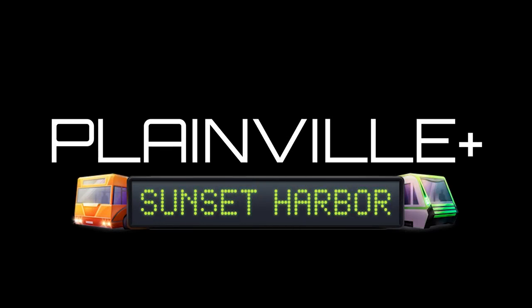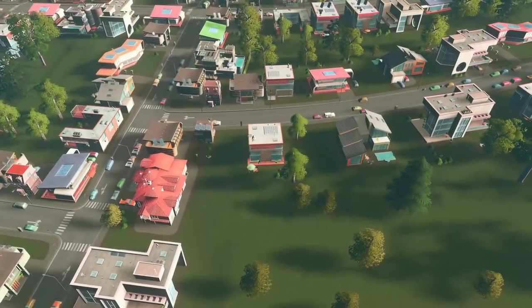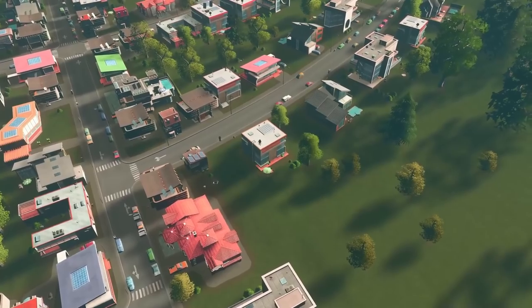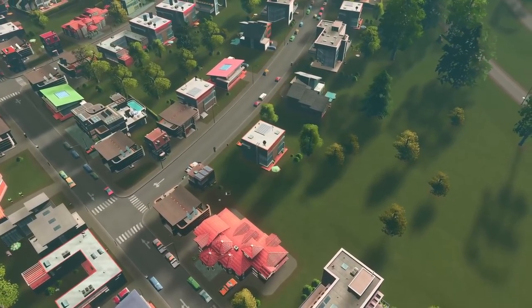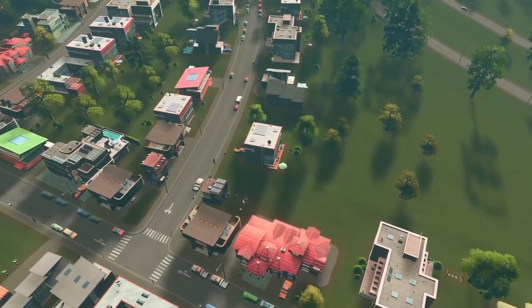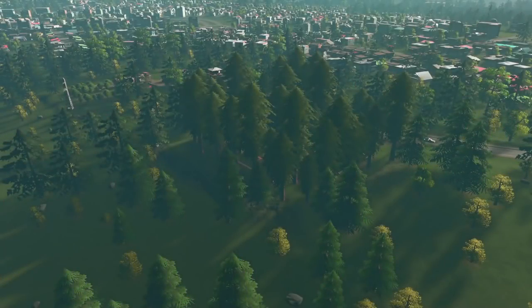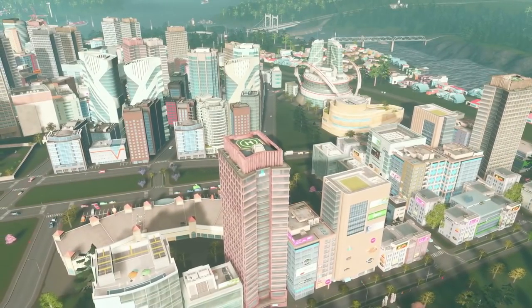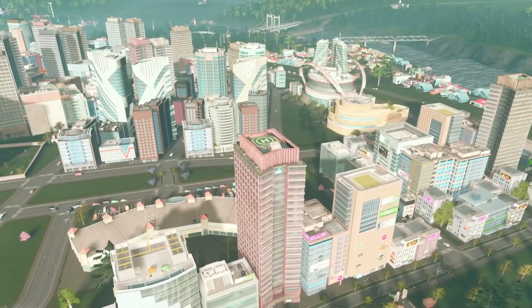Today we're taking a deep dive into the Sunset Harbor DLC for Cities Skylines. This is the last DLC we'll look at in the town of Plainville, because the only other one is Snowfall. Although we can explore some of what that DLC offers in a regular city, we really need to load up one of the snow maps to experience it. We'll be doing that this weekend, but today is all about Sunset Harbor.